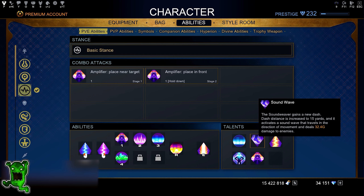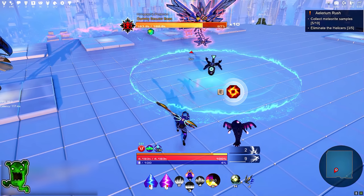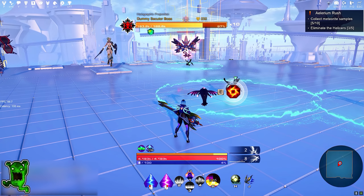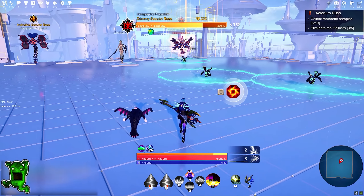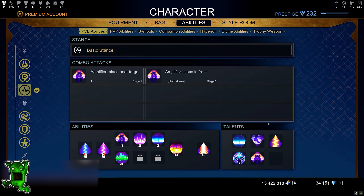The next ability is Sound Wave — the upgraded dash. The distance is increased by 15 yards and it does damage with a wave in front of you. You can dash back as long as your character is facing the same direction — the wave goes wherever your character is facing. It doesn't do a lot of damage, but it looks pretty cool.